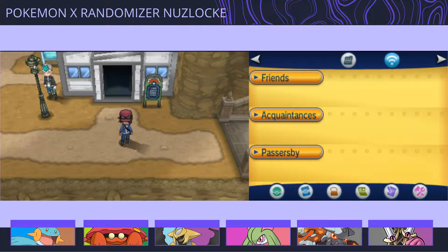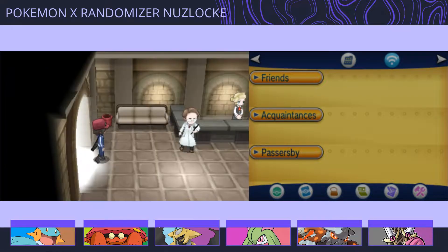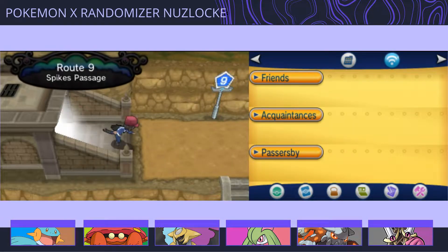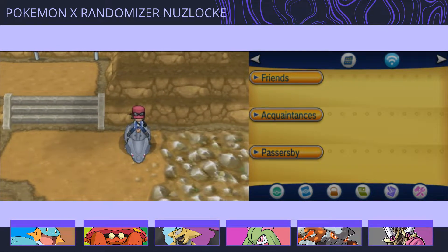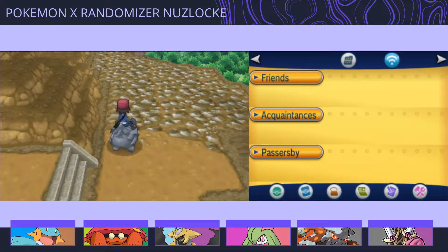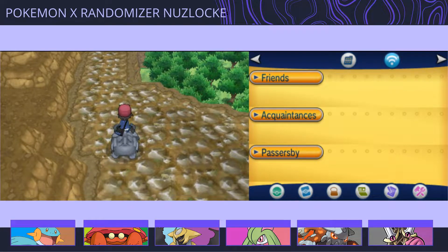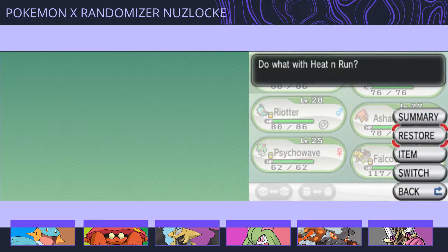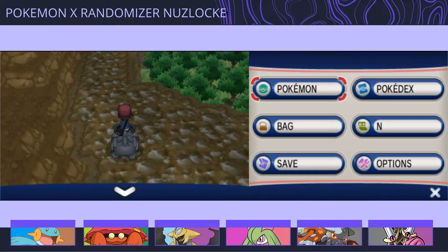Alright, so we left off after visiting the Fossil Lab and we're actually heading out to the Glinstone Cave now to find the assistant that supposedly knows more about Mega Evolution. Well, in truth, he doesn't really know a lot about it. I got my encounter here too. We should probably switch, just in case we find something nice.